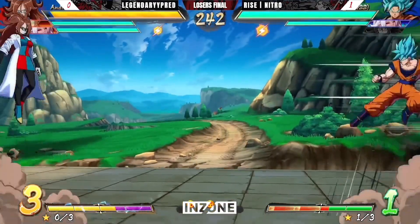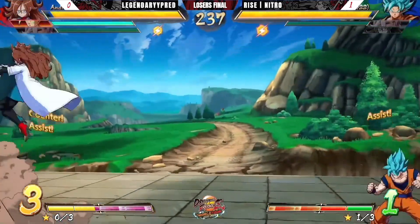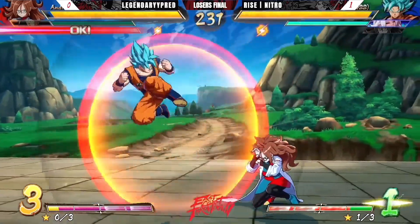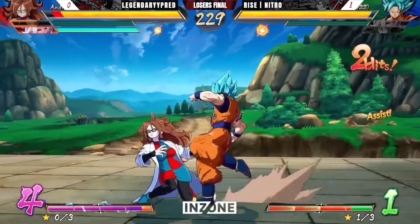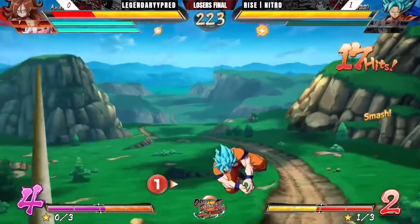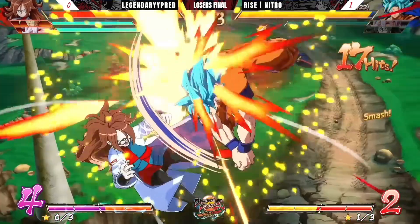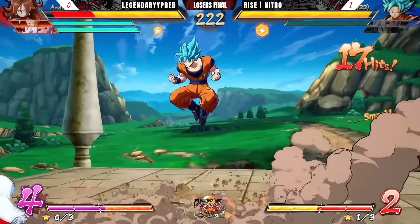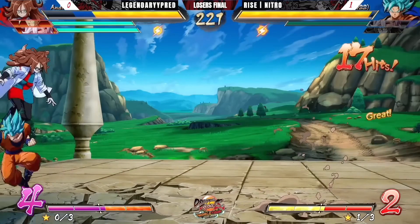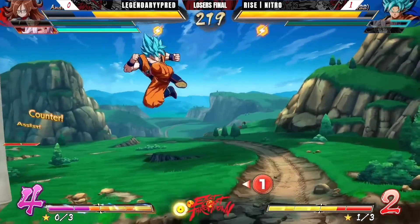Here comes a cool blue guy, and we are back to the neutral game. Pred is at a disadvantage as he has two assists now. The floats are very hard to block. So that was a frame kill right there — Nitro opted to frame kill by doing the jump jab and then air dash low to the ground. He dashed a little bit too low, that's why his jab missed, but that was still a really good option to choose there.